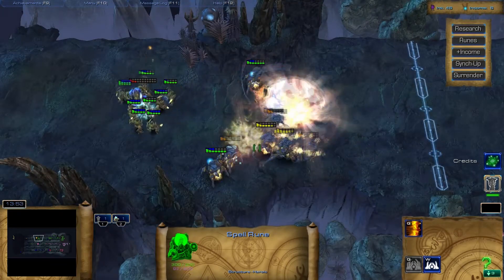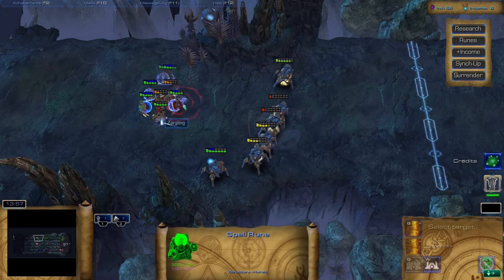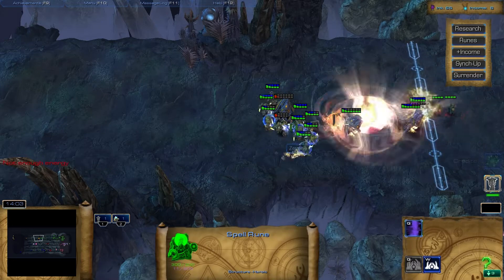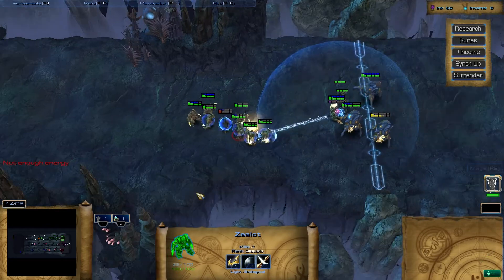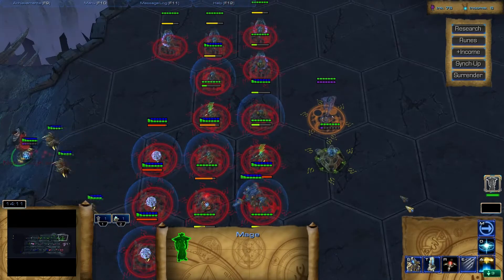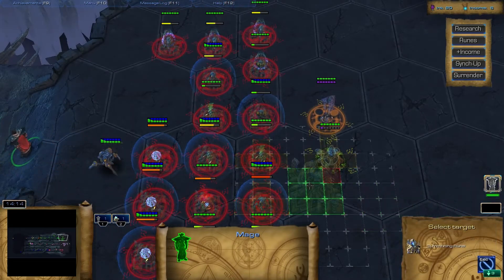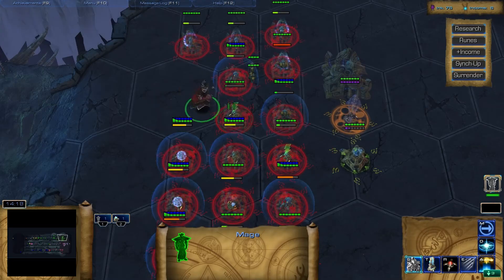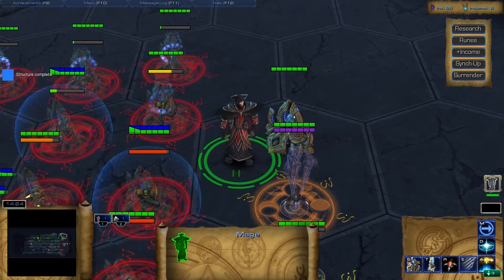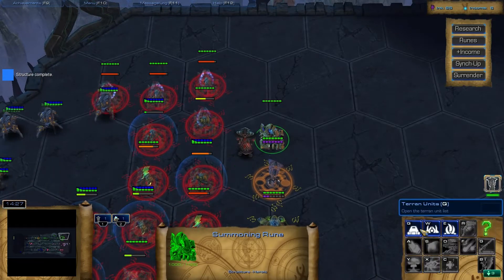Oh my god! He's got so many spell runes - it's over 9,000! What unit animation is this? Like who is this? Looks like something out of - wow. Low APM, the Void Rays - don't tell me about my APM. Why are all my stalkers stuck up here? We've got three now.